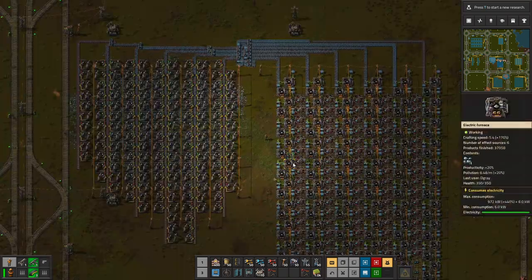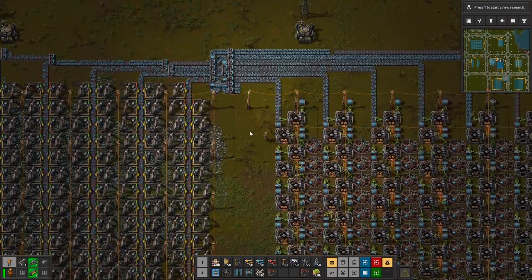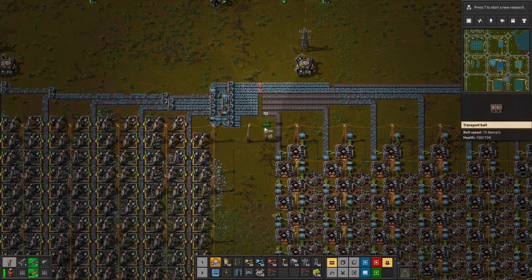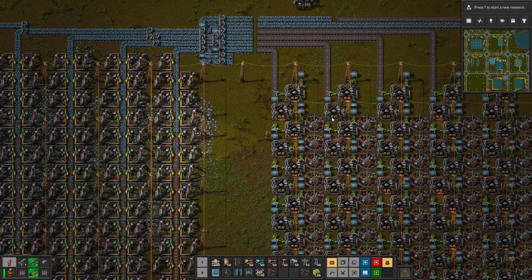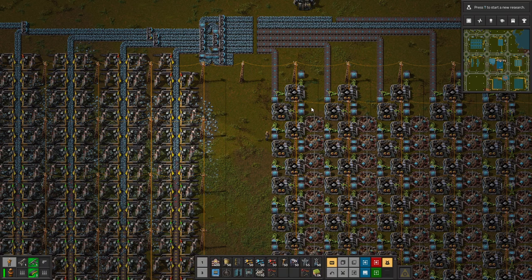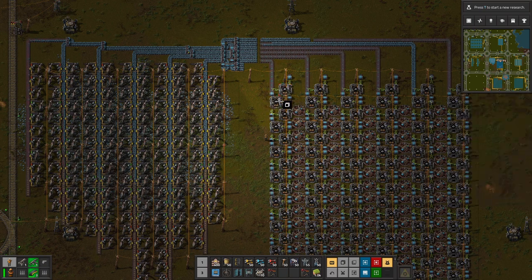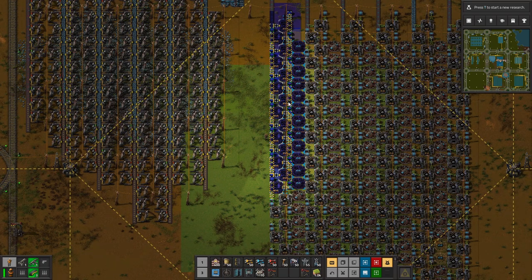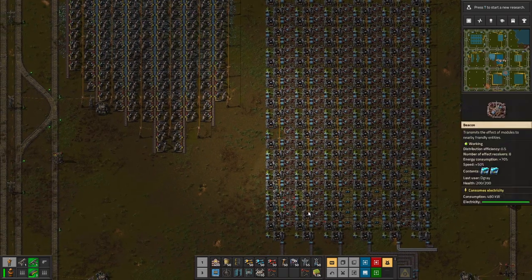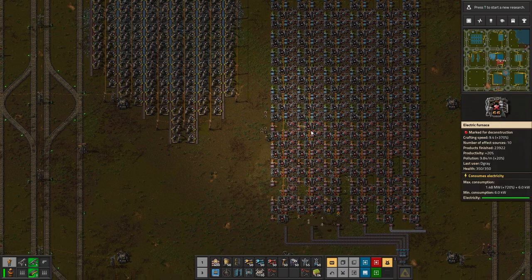And we're back. I just went and did the math on this build, and some of you probably knew just from watching me build it — it is way, way overbuilt. The ratios for double beacons, all four from the touch, means you need just about 13 or 14 furnaces to run full speed, giving pretty compressed belts at the bottom. So everything from furnace 14 down is pretty much waste in terms of throughput.